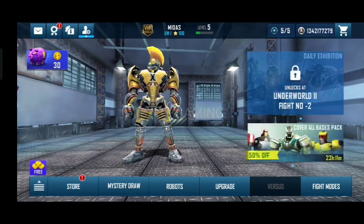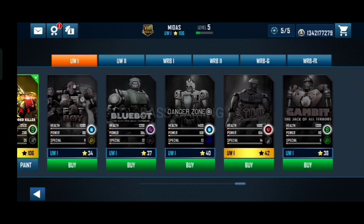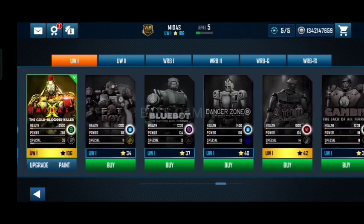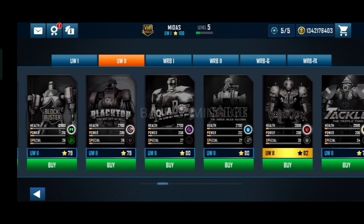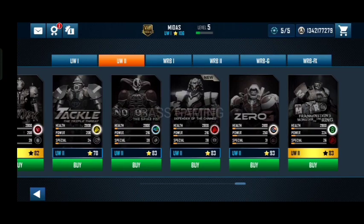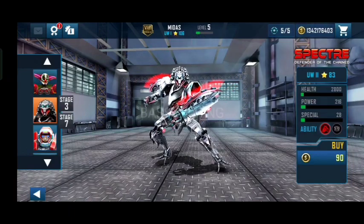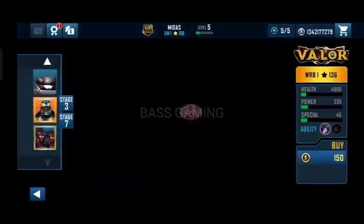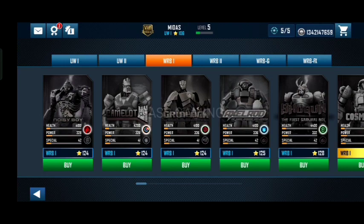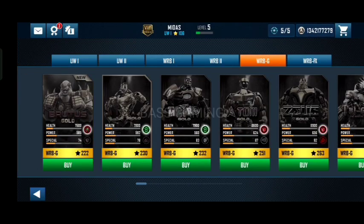Oke kita langsung aja coba lihat robot. Di sini ada UW1. Di robot UW1 ini ada beberapa robot: 1, 2, 3, 4 — 8 robot. Dan UW2: 1, 2, 3, 4 — lumayan banyak guys. Ini new spec, dan ada UW1 lumayan banyak guys. UW2 segini doang guys, VRBG — sedikit.